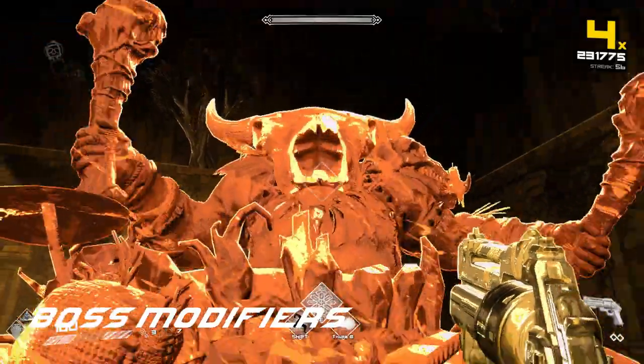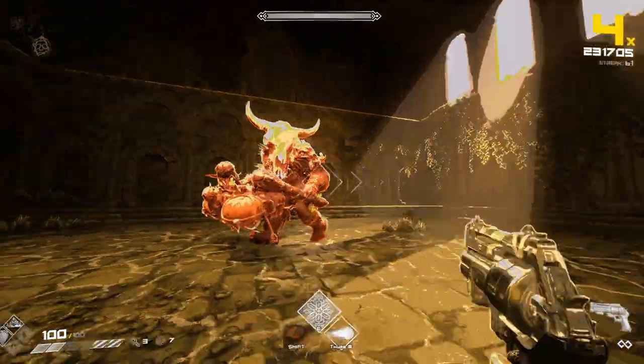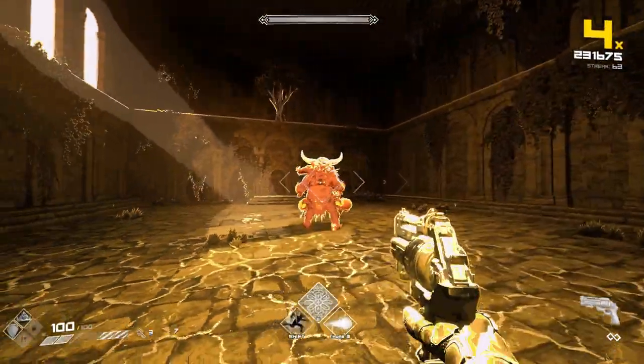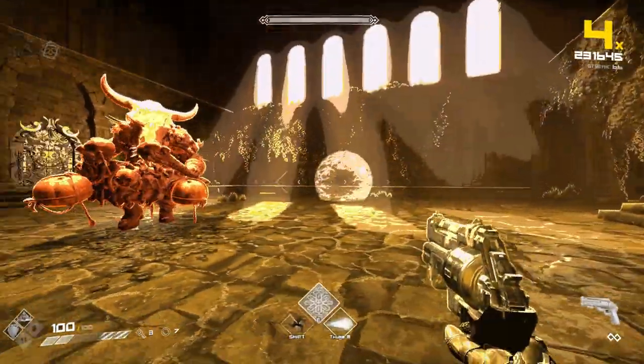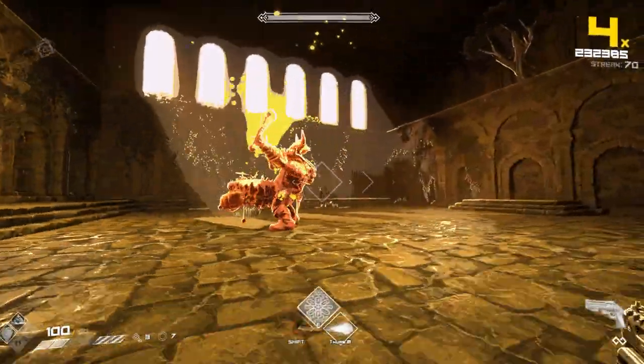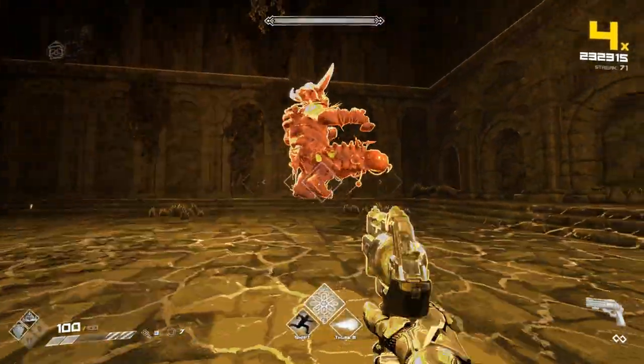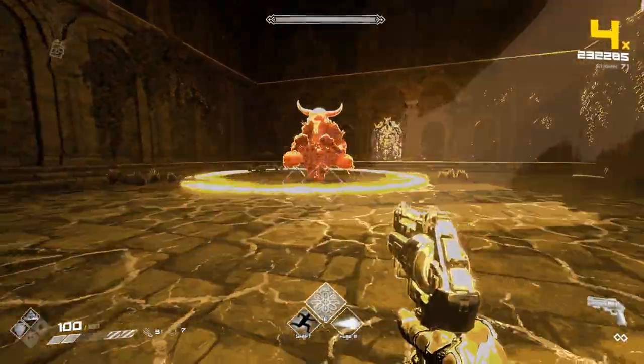Boss modifiers to be on the lookout for: Giant Vaite causes him to be jumbo and have more health. The main difference here is that his axe projectiles are rather large and can't be jumped over without a significant jump height boost from items. Be extra careful when he does the axe nova. The axes seem to be wider than they look as well, though I could be wrong about that.